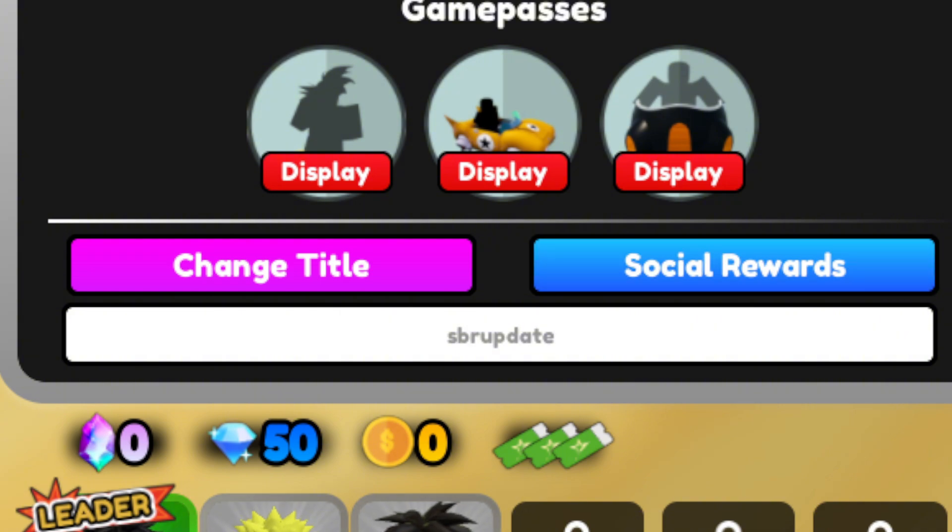The next code on the list is 'sbr update'. This will give you 240 stardust and 9,000 gems. You need to have played the game for at least five minutes and be over level 40.